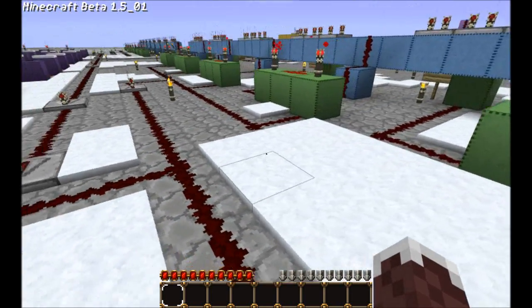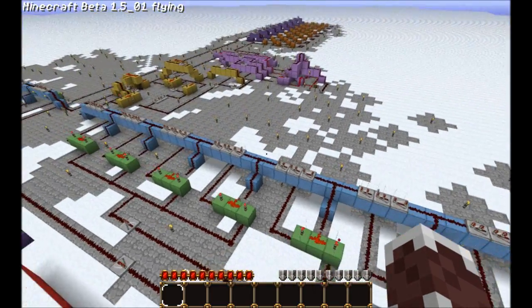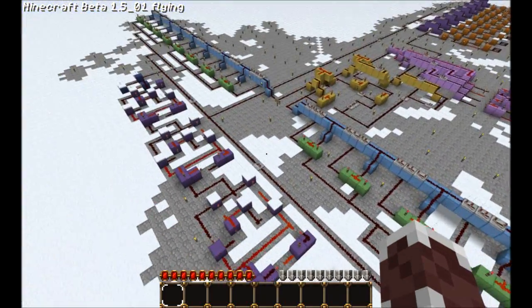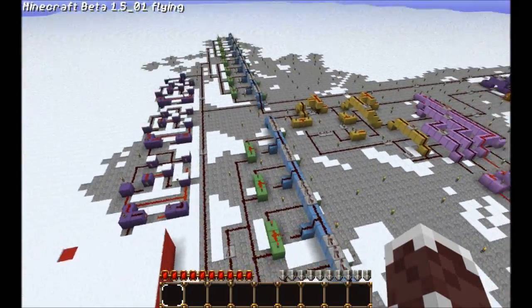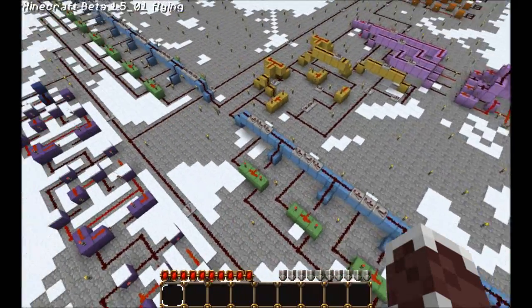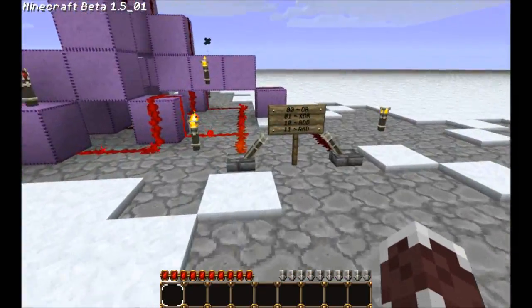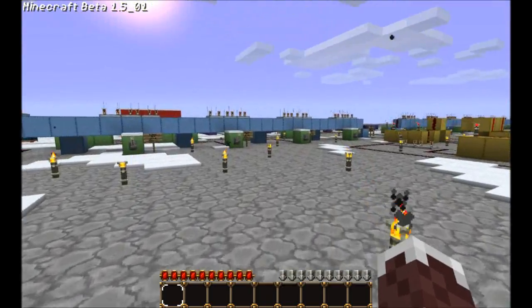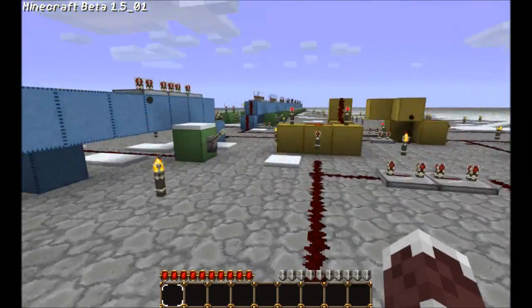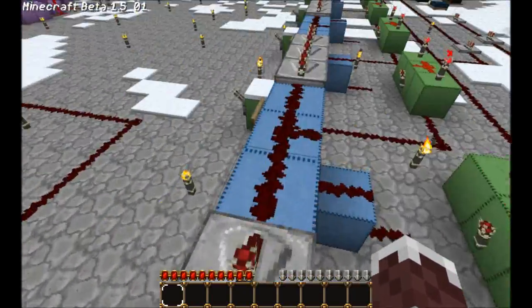I know I've made a couple of videos on this before, but I just kept working and I have finished an 8-bit ALU that can do OR, XOR, ADD, and AND. One arithmetic, three logic — that's an arithmetic logic unit.